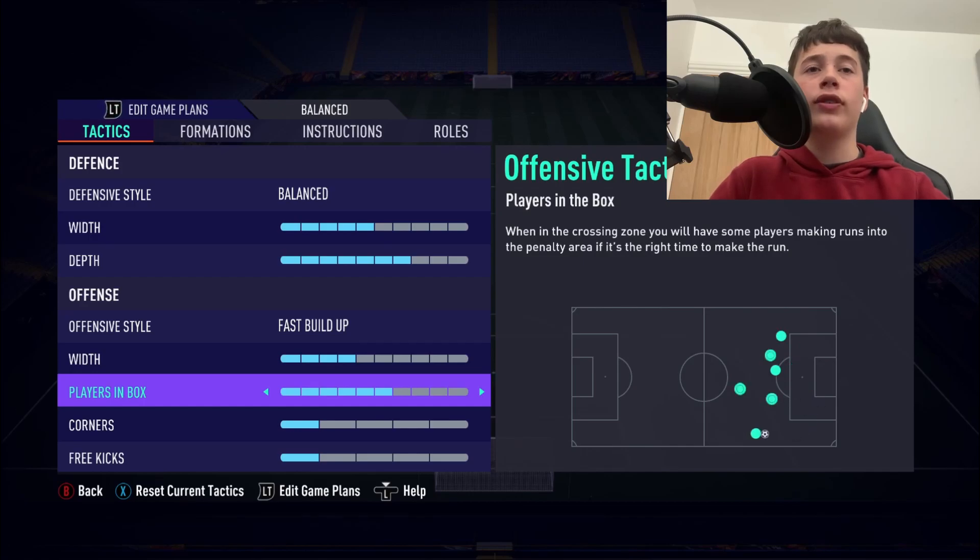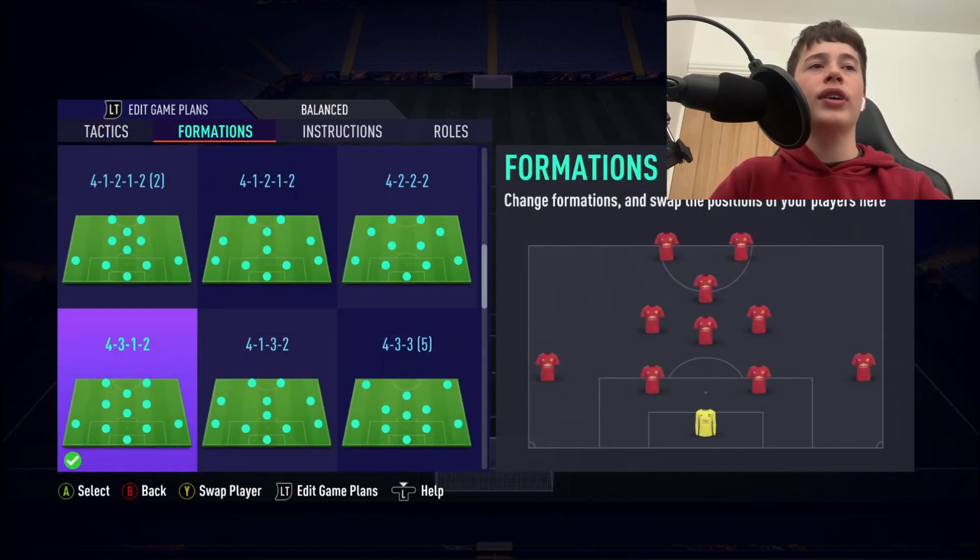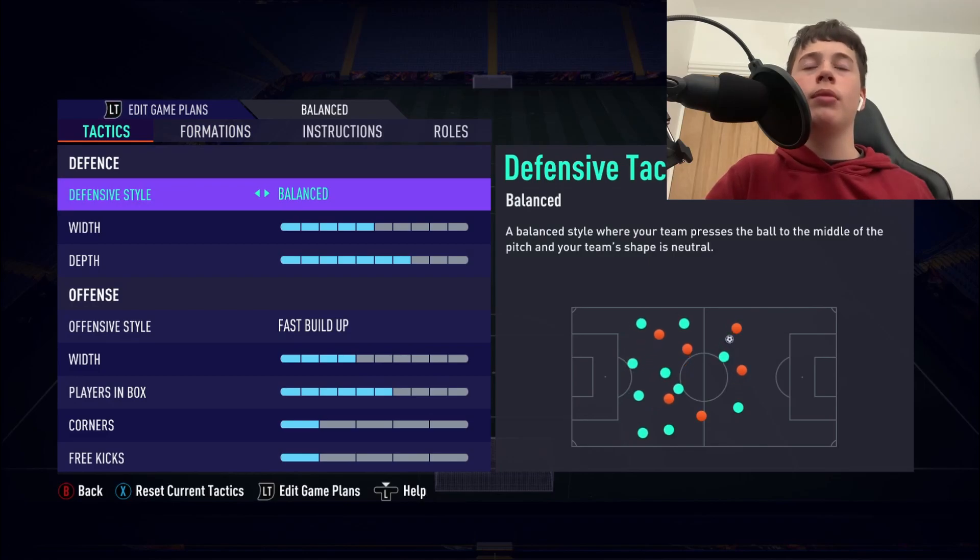Players in the box are going to be 6. The reason I use 6 is because we want to have one CAM staying back — we do not want all of them getting forward, otherwise there's going to be a huge gap in the midfield area with no midfielders, and they'll be able to make the most of that.